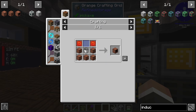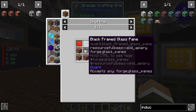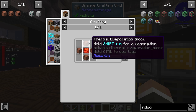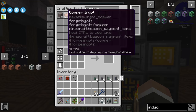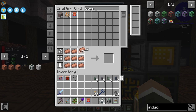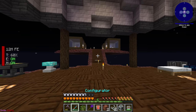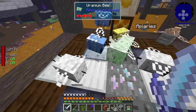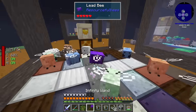Thermal evaporation towers are big multiblock structures from Mekanism that use solar power to turn one liquid into another. To make them we need two controllers made with the thermal evaporation block, some advanced control circuits, a bucket, and glass, plus a few thermal evaporation valves. All of these require thermal evaporation blocks, which are made with four steel and one copper. So it's finally time to set up a copper bee. As luck would have it, we have one slot left in our new tier 4 apiary, so we should see our copper supply increase very quickly.